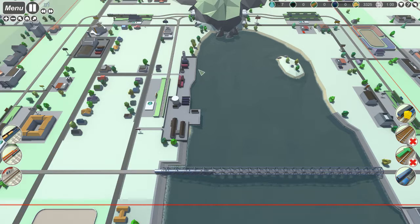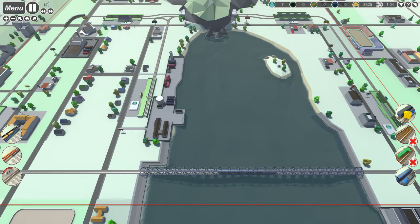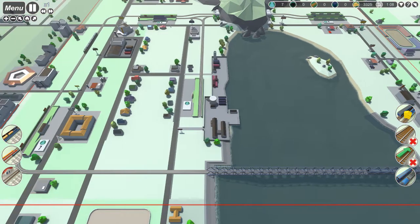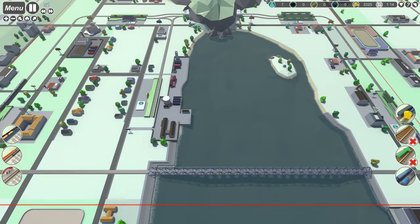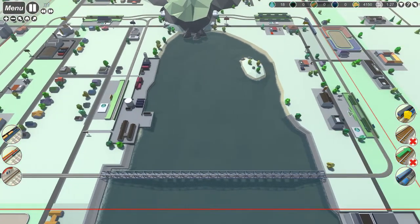I'm thinking that when these stations open — especially this one — what I can do is create a route going around here, around here, join up to this track, send it back around, and also set another route. Actually, I can't go down that way — that would be bad. It would have to come out here going the opposite direction, and that's not going to work. Forget what I was thinking — my thinking was bad.